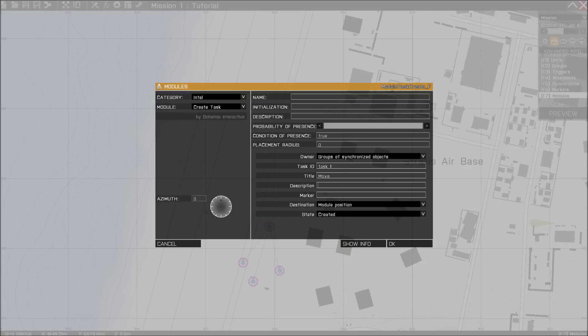And the description will be: 'Move to the designated position.' No marker needed, everything is just as normal. Then we are gonna set the state to assigned.